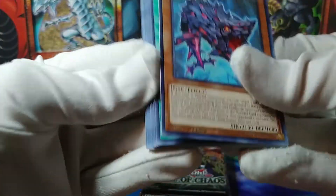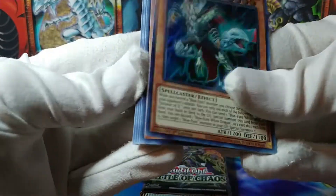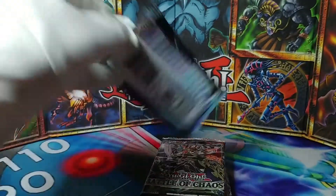More Rock Scales, Doll Happiness, and a second Dictator of D. Mutant Mutant, S-Force, and some Morg. What is in this pack here? We've only got about a quarter of the box left.